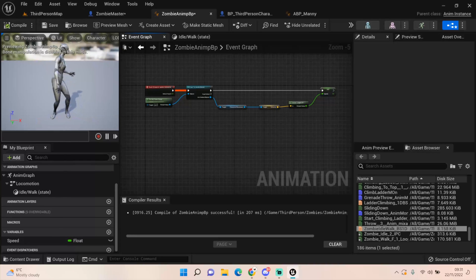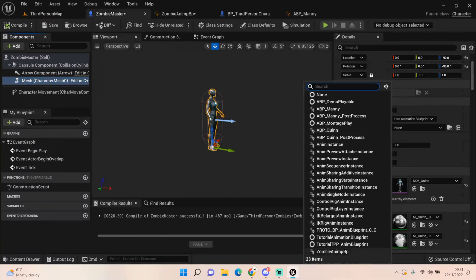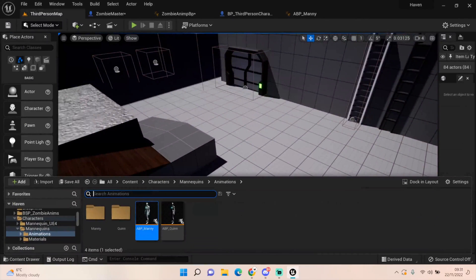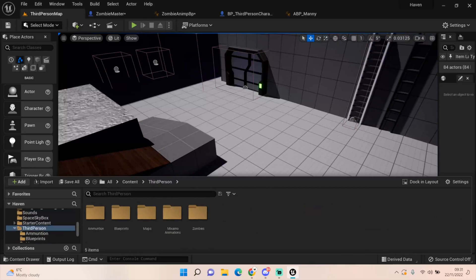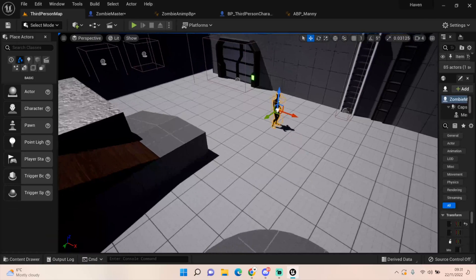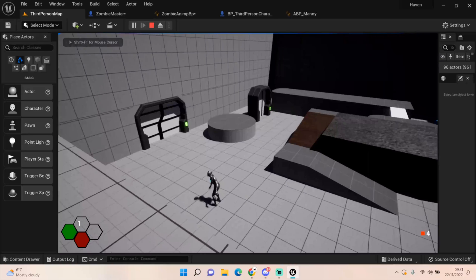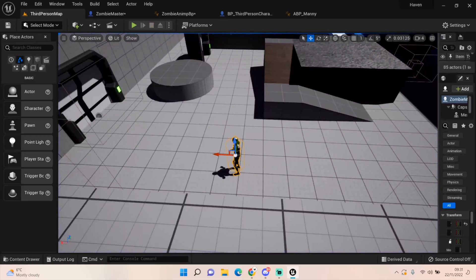Compile done. The zombie will now sit in its idle form until we tell it to go somewhere. Come back to our zombie master, click on the mesh, and set the Zombie Anim BP. It's already idling. Drag the zombie character out into the level — when we click play it won't do anything yet, but it will sit there idling and looking around creepily. That's the zombie essence set up in about 10 minutes.